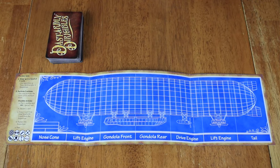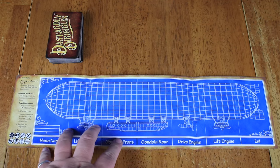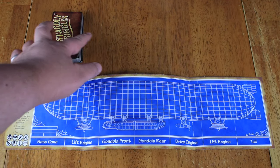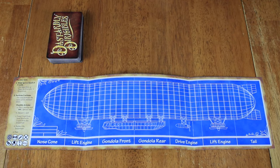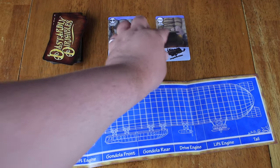You're building an airship in a steampunk world. Here's our setup for Dastardly Dirigibles. Every player is going to get one of these blueprints to their dirigible, to their airship. We're also going to have a deck of cards and what's called the Emporium, which is some cards that are going to be out there that we can select from.